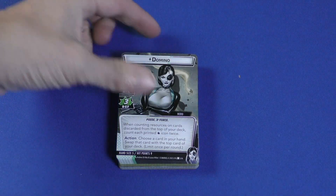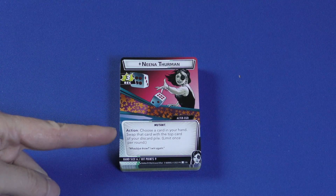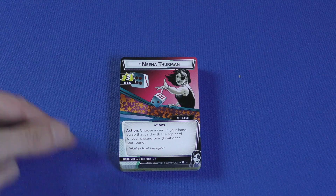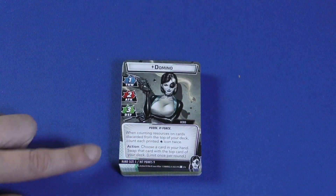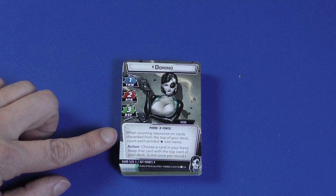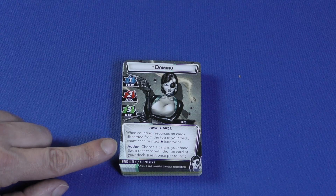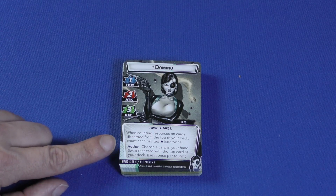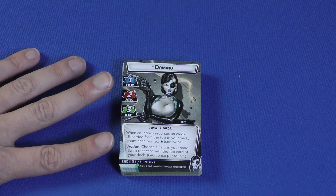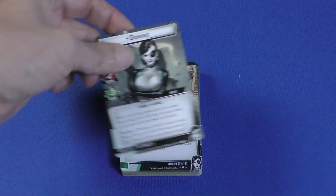Now let's get to Domino. Domino has a three recovery. Alter ego action: choose a card in your hand and swap it with the top card of your discard pile, limit once per round — you can grab things out of the discard pile. On the hero side, she has one thwart, two attack, three defense. When counting resource cards discarded from the top of your deck, count each printed wild icon twice. Hero action: choose a card from your hand and swap it with the top card of your deck, basically setting up cards and fixing her luck. A lot of her cards combo with discarding cards off the top of the deck.